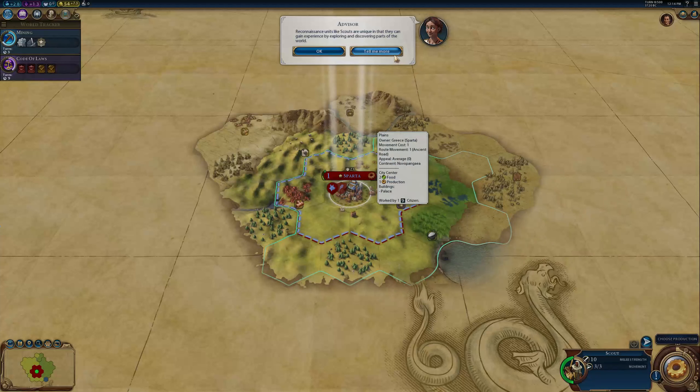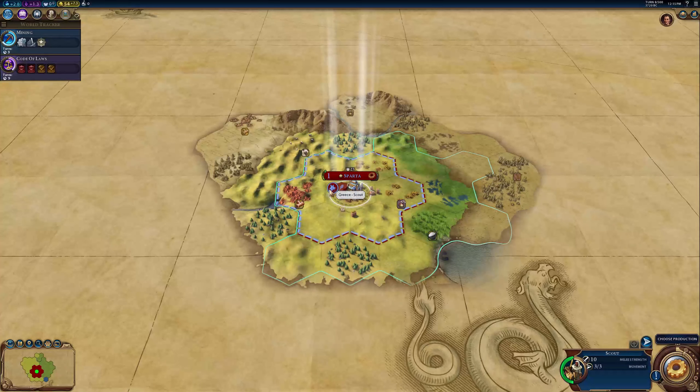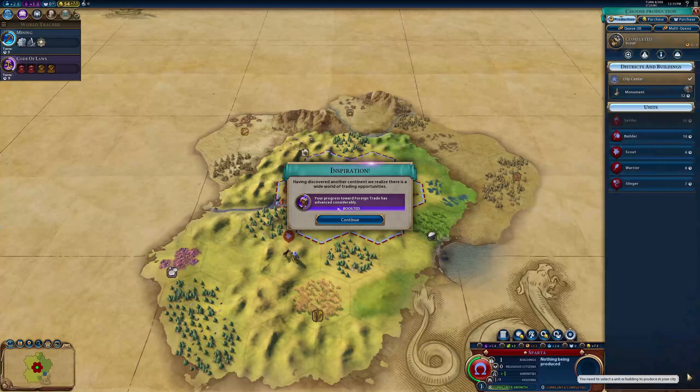We'll produce a scout first. Reconnaissance units like scouts are unique in that they can gain experience by exploring and discovering parts of the world. I'm just going to tell the scout automatic exploration, that way I don't have to worry about it.